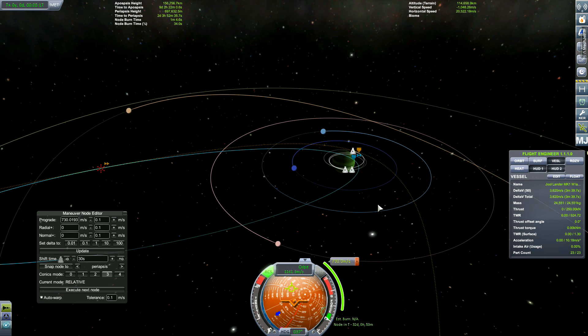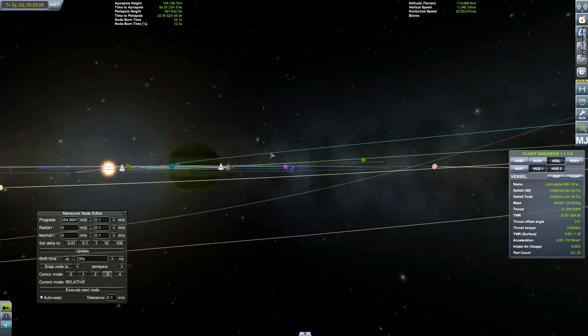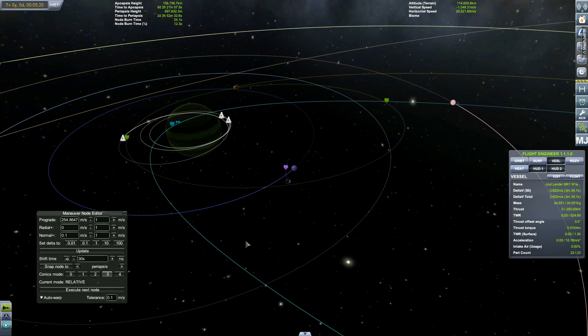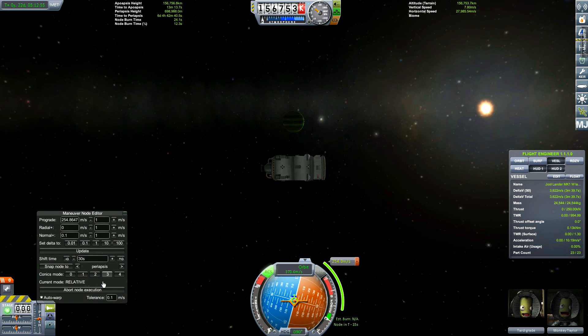I don't think that's sufficient, so we're going to change our approach. What we're going to do is set up the same maneuver to get a flyby of Lathe and then do another gravity breaking adjustment. One thing to remember when doing these: those moons can send you out to the plane of Jool's moon orbits. Anyway, let's get into comments as we do these burns.